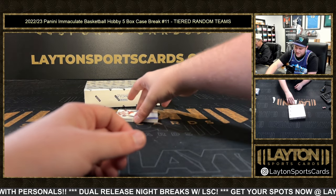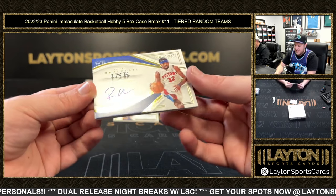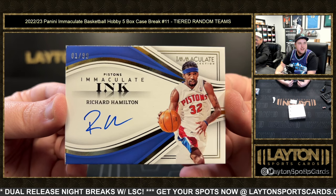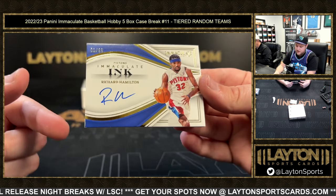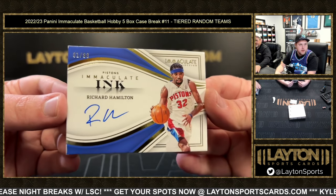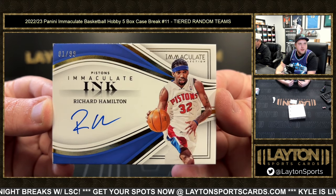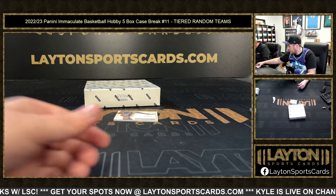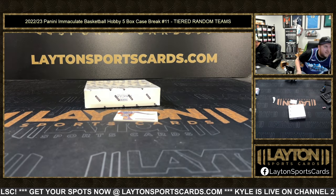This is dope, man — going to the Pistons, Rip Hamilton, one of 99. One of 99 — Rip Hamilton Immaculate Ink. I'm going to send an empty box and wrapper because that's got a really bad corner, but really awesome one — Rip Hamilton. It's a rare picture of him without the mask on.